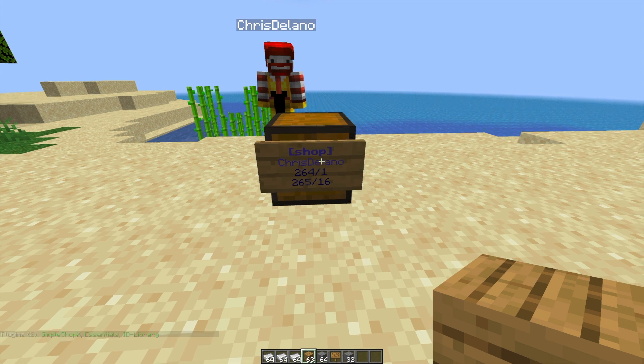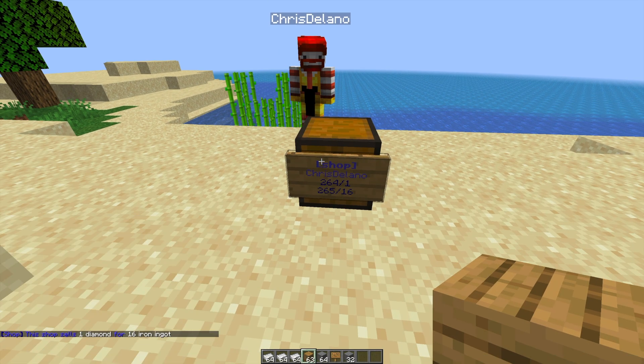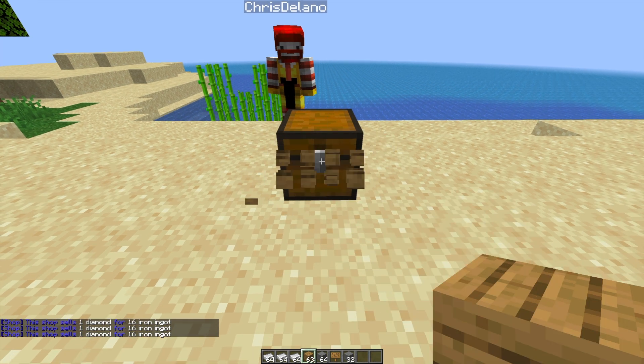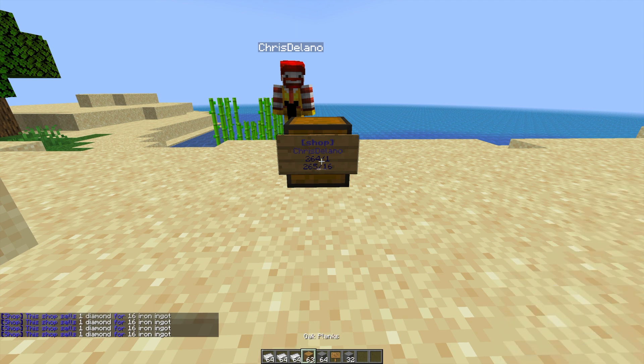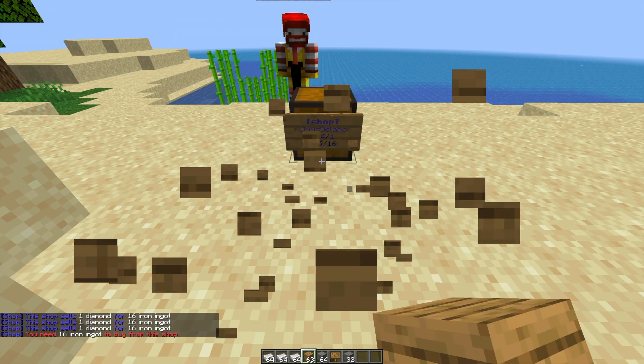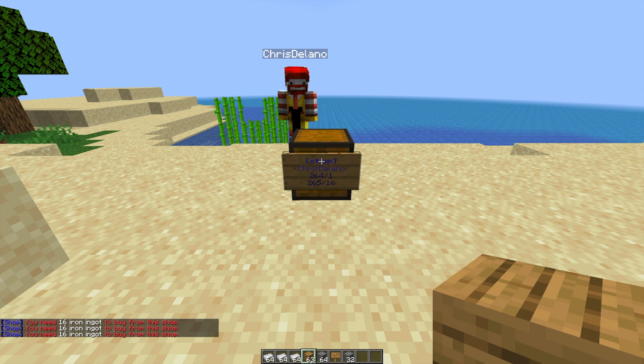So if we take a look at the sign we can see who the owner is, the item they're selling, and the price in items. In this case it's one diamond for 16 iron ingots. We can see that by left clicking, and to buy it all we need to do is right click. If you use an item in your hand that's not an iron ingot it won't allow you to buy the item.